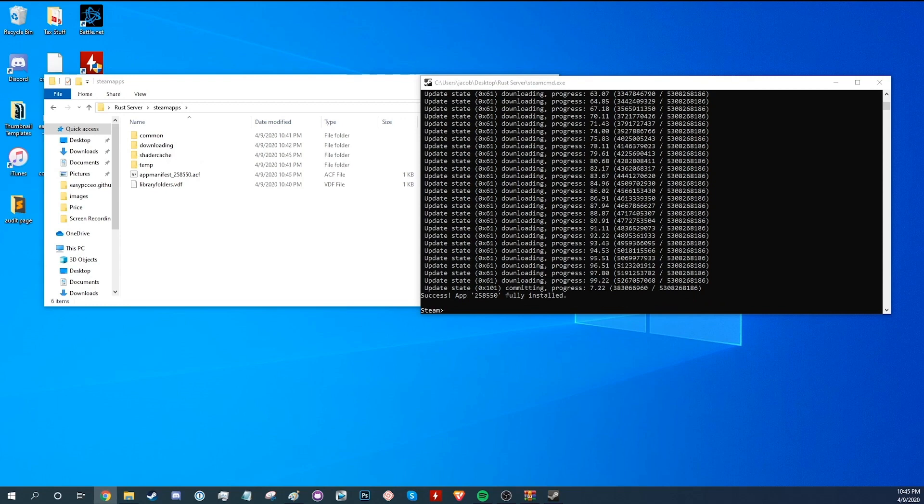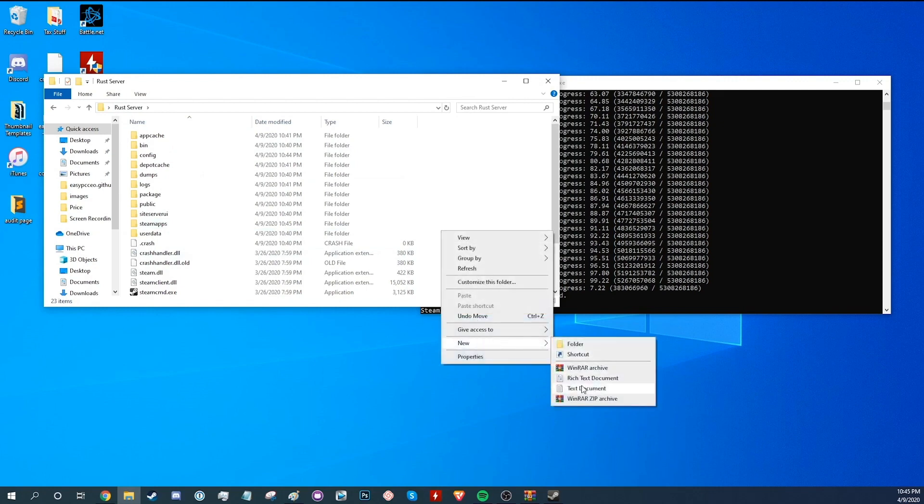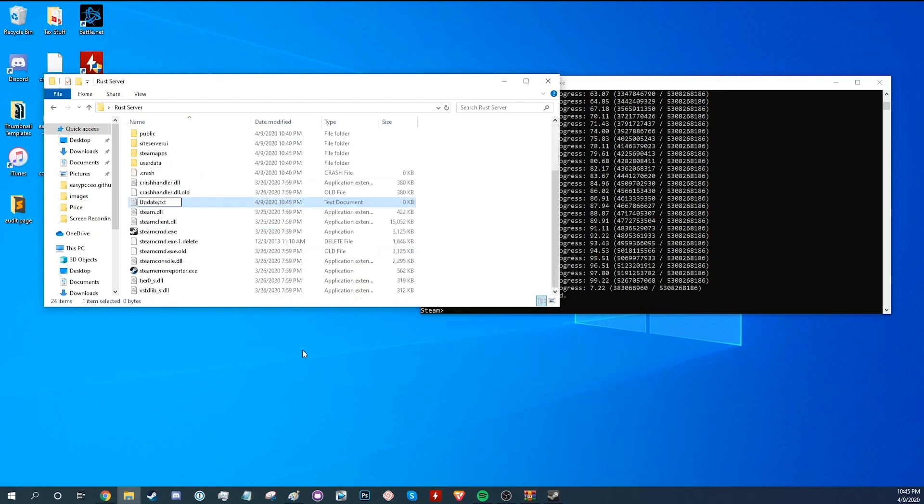After all the files are installed, log in anonymously to avoid problems. Then type the update command — app_update — and use the current version that the game is running. This command will direct the application to check for updates and validate the files that it downloads.